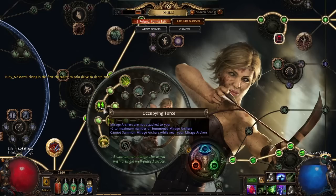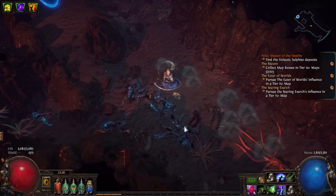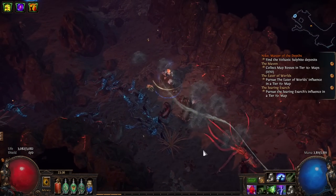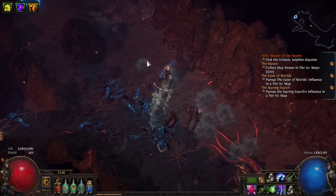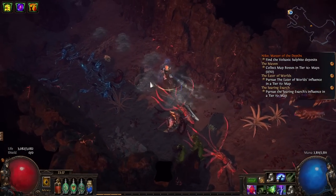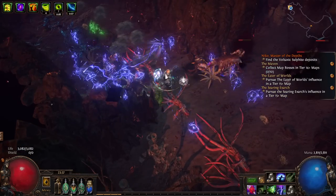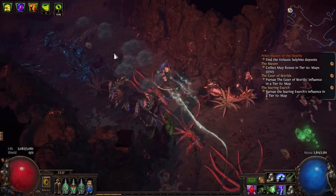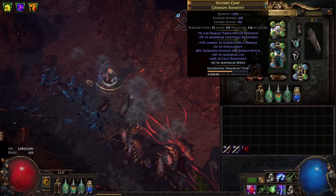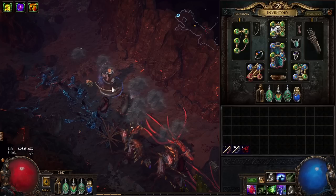The idea for the build really came around wanting to use Occupying Force. What that does is, instead of having a Mirage Archer attached to you, it will summon Mirage Archers — up to three of them — but they can't be too close to each other. There's a ring around each summoned Mirage Archer, and if you're inside that ring, you cannot summon another one. But if you're outside, you can get multiple Mirage Archers, which basically turns the Mirage Archer support into something like 84% more damage.